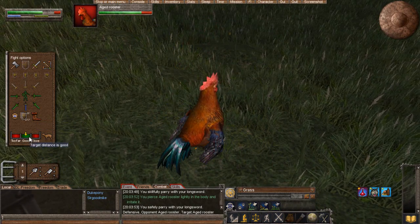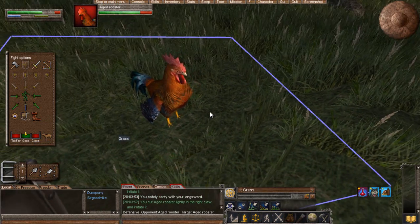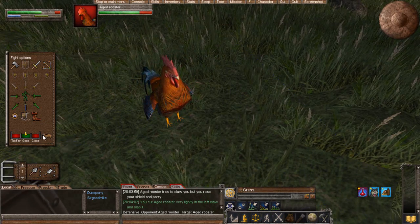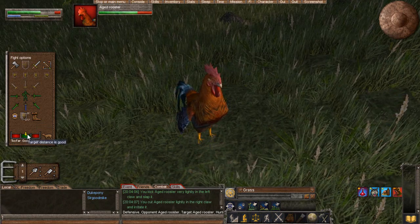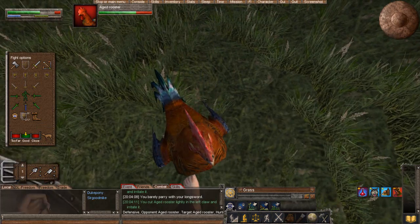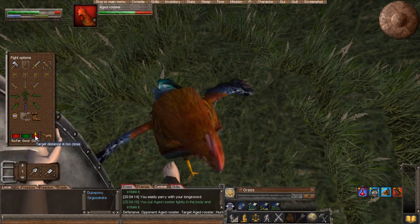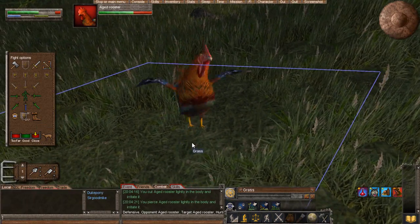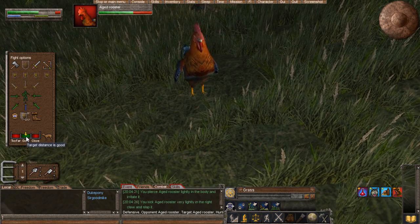Next is this little range indicator down here. This is going to tell you if your distance is correct, because certain weapons have different distances. For instance, a spear — you're going to want to stand a little bit further back from your opponent — while a sword, you're going to want to stand at a medium distance, and certain things are going to want to stand extra close. If I get too close to him I'm not going to be doing efficient damage. See — your target is too close. If I stand too far back, it'll say too far back. You just move back and forth until this dial gets into the 'distance is good' zone.